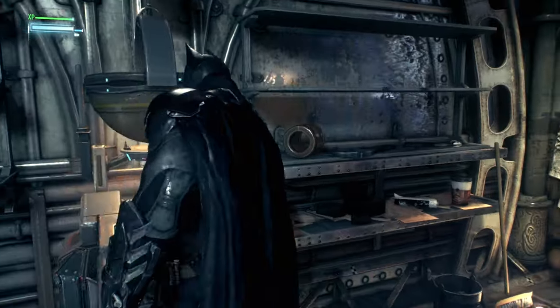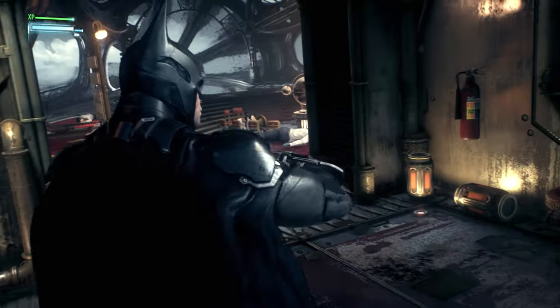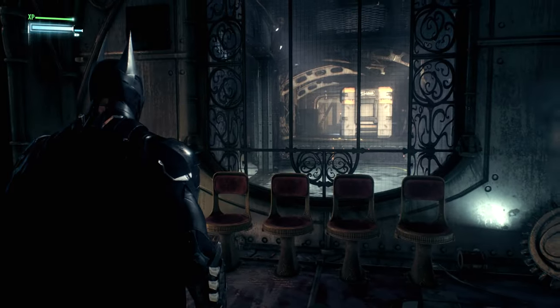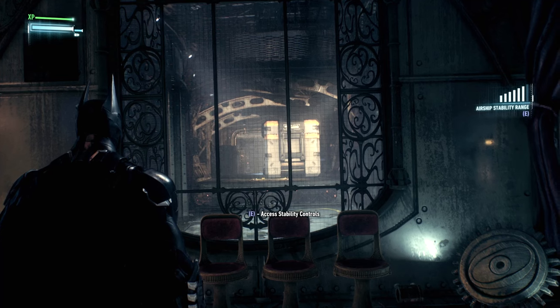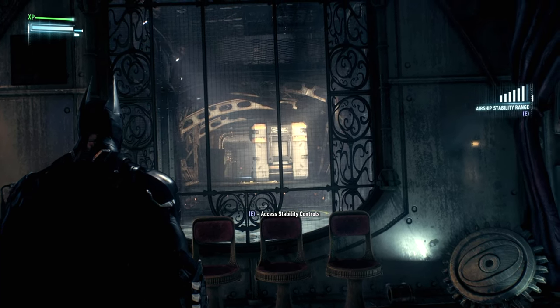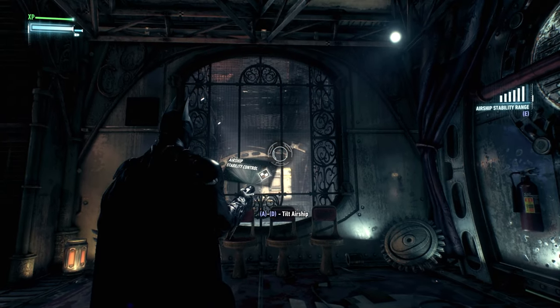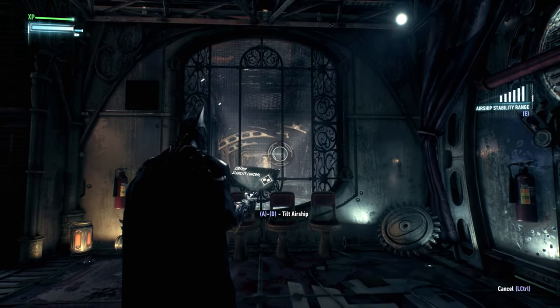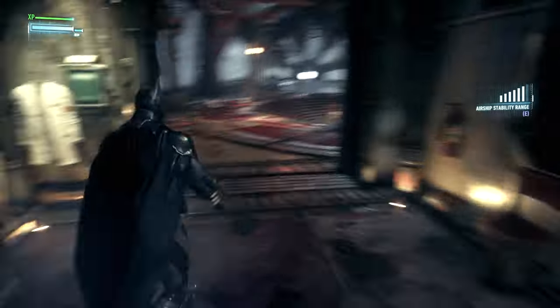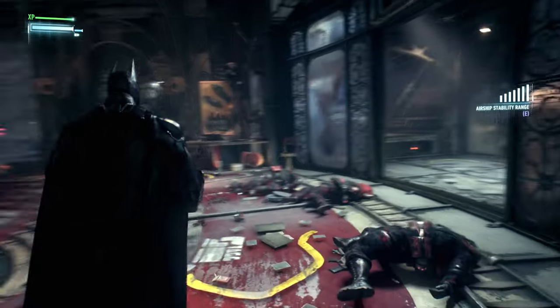That said, override something to do with the airship. I should now have full rotational control of the airship stability system. However, the hacking device will only work within a certain range of any control terminal. Oh, there we go — perfect. Oh damn, she's gone — shattered glass and everything, barreling towards the earth currently.